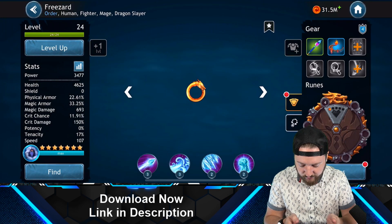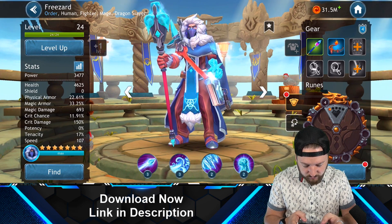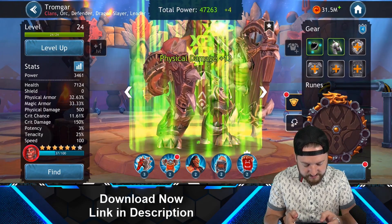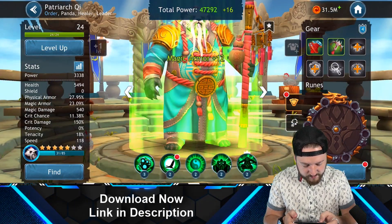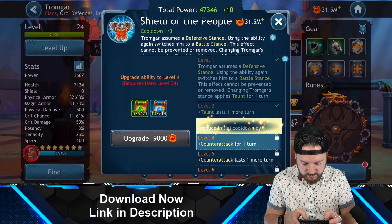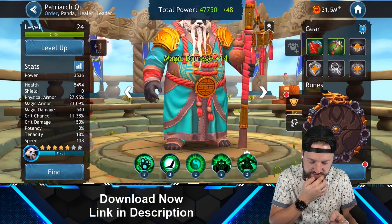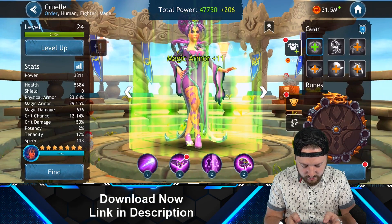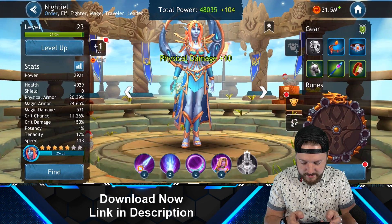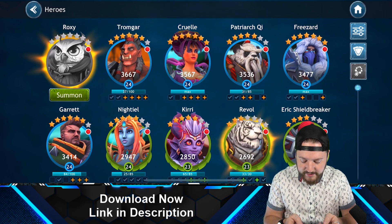I also want to upgrade Freezer, one of my main damage dealers. Let's upgrade our tank too — add some armor, and upgrade his ability as well. Upgrade the bat to do more damage. That's basically my main party upgraded — my main five heroes.